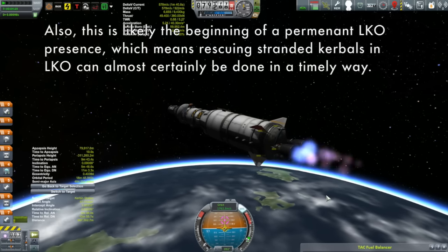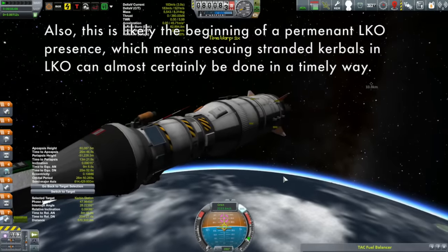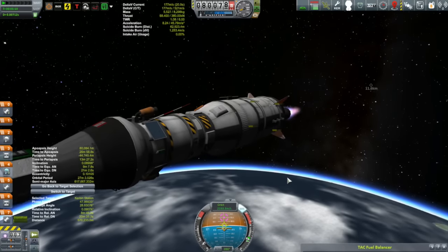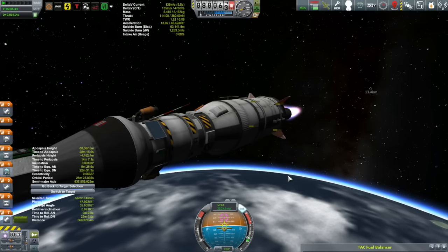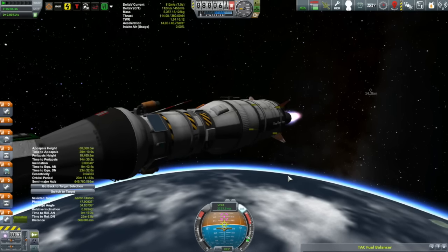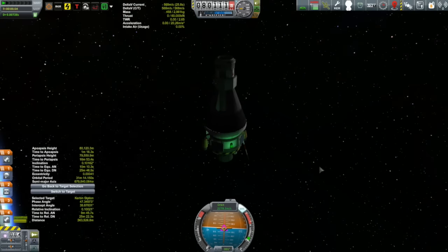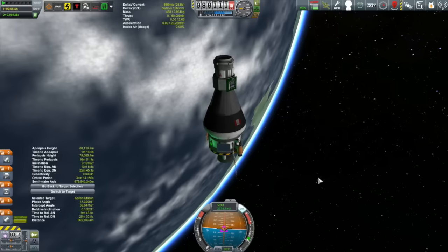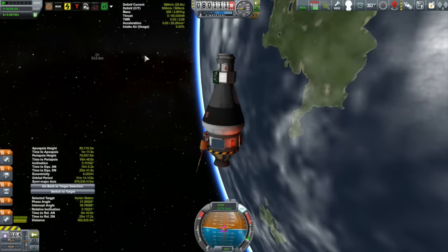What else is new: I also have little tail fins instead of the big flappy ones — I think they look a little better. I can get away with the smaller fins now because I put on 1.25-meter reaction wheels on the ascent stage to provide attitude control, so I don't need the big flappy tail fins.